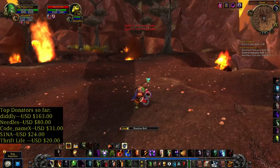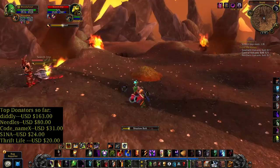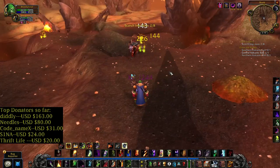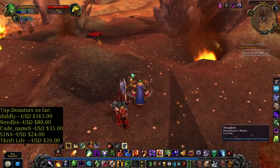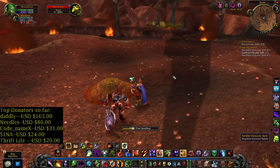Let's attack that — aiming for the 2nd quest. Okay, imp is down, need 6 more. Let's click on this fertile volcanic soil.